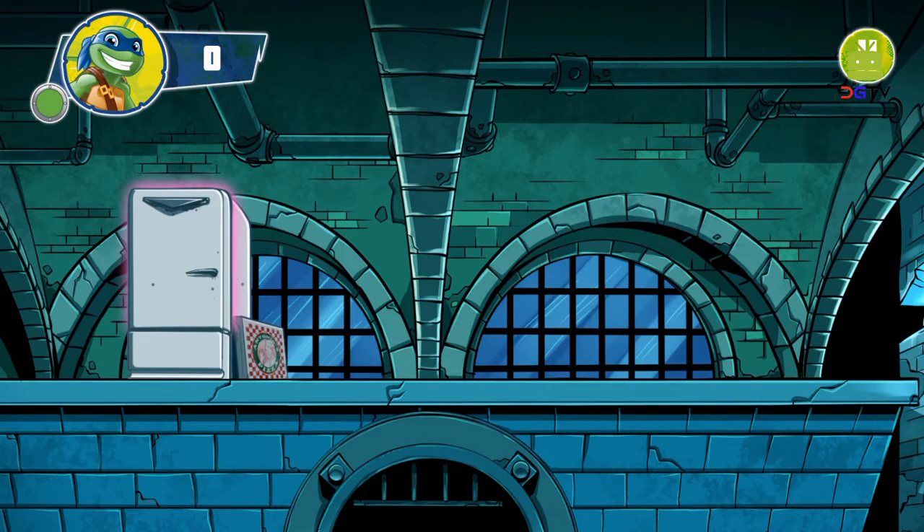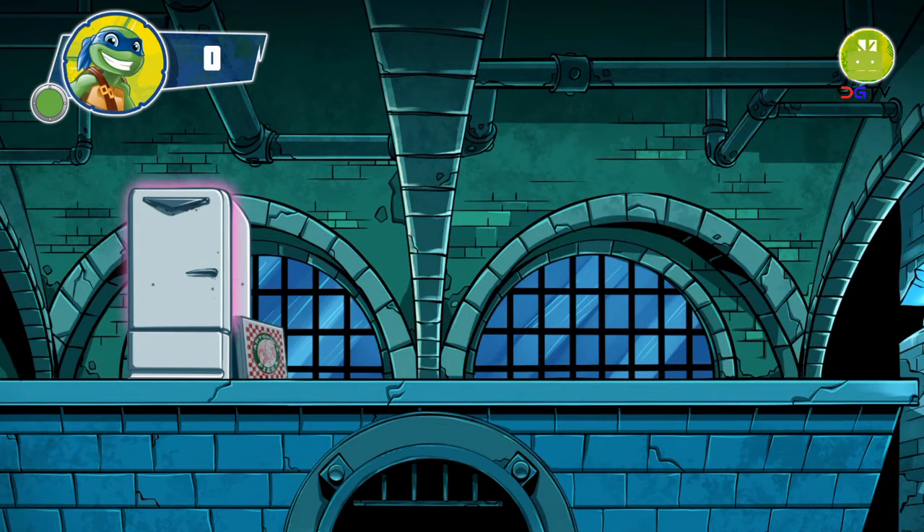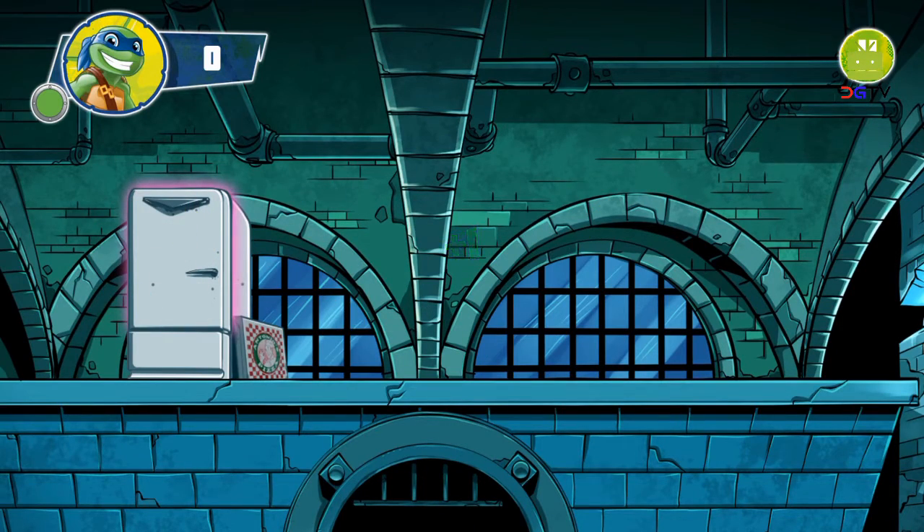Let's put your ninja skills into action. When something flies into the air, swipe it before it falls again. Now you try it — slide your finger across the screen where the mousers are. If you swipe more than one item in a single move, you can get a combo and earn extra points. We have to finish swiping these mousers to get them out of our lair.